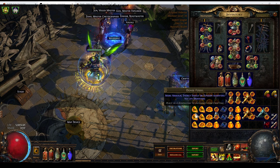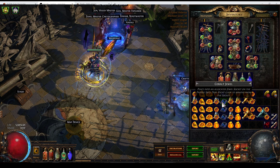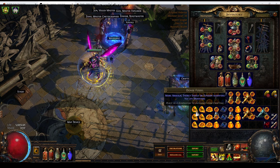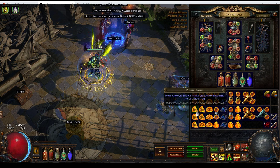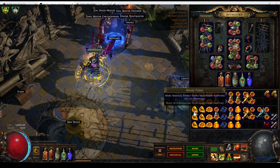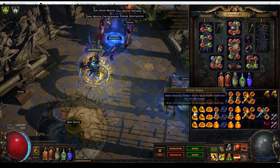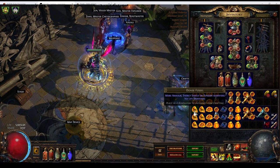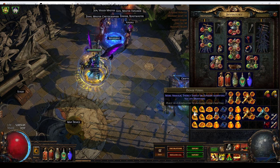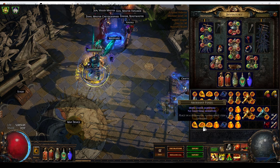Dense fossils have the ability to innately roll energy shield on cobalt jewels. Any cobalt jewel, no matter how you roll it, can roll a prefix that grants 6-8% energy shield. But dense fossils also grant an additional prefix that grants increased global defences, and global defences increases energy shield, evasion, and armour equally. So there seems to be a lot of potential for dense fossils on jewels to potentially stack and give you a double dip on energy shield. It's entirely possible that it's coded in such a way that you can't roll both mods, and if that's the case, that doesn't mean the individual dense fossil mod isn't good.